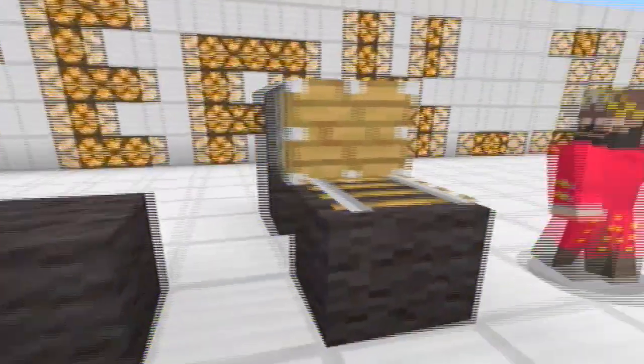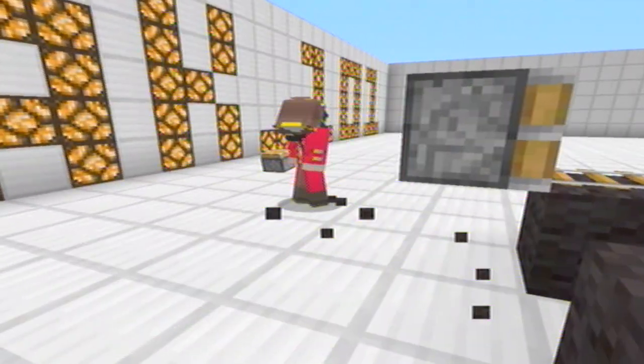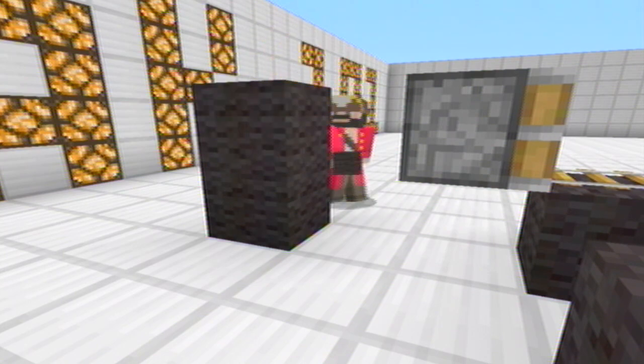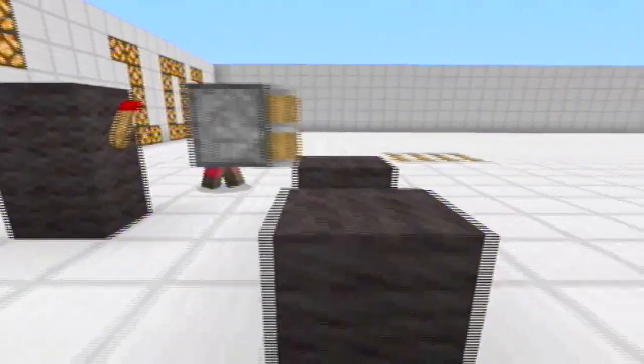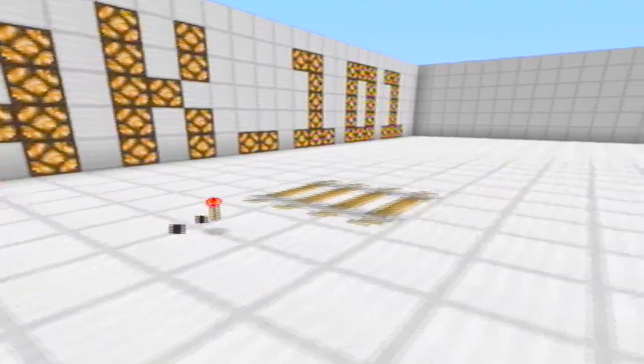So do the same old thing. You have the rail, put your lever on the back, put your redstone torch right there, pops it out, floating.